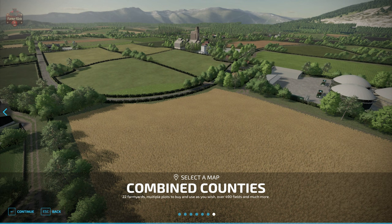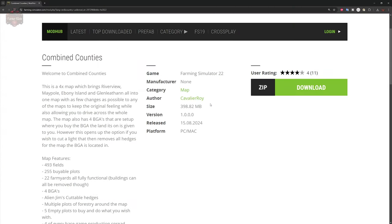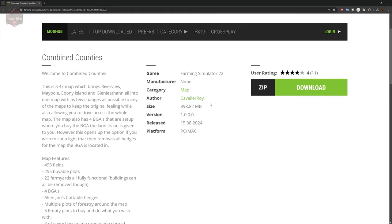The Combined Counties map can be found over the FarmingSimulator.com website or the in-game downloadable content menu. As of the 1.0 release, and likely the entirety of its release, this map is available for PC players only. That's because, as the description says, this is a 4x map — in fact, a very unique 4x map.